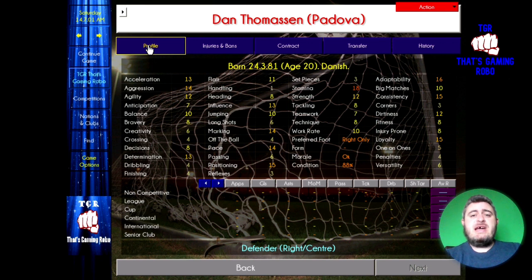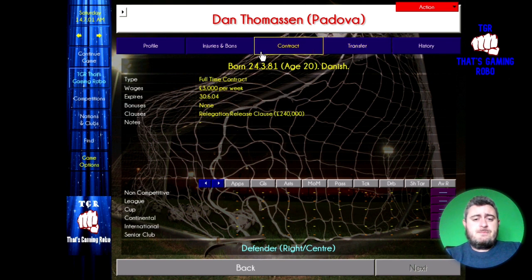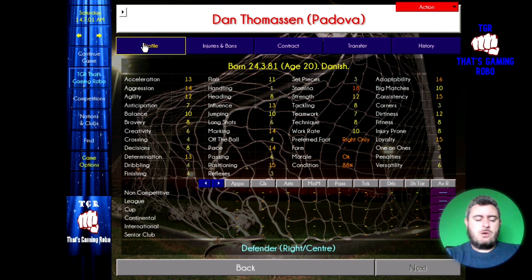The other centre-back is Dan Tomasson. Dan is 20 years old, playing at Padova — they're two or three divisions below Serie A in the Italian league. Dan is valued at just under half a million pounds and getting paid £3,000 a week. The relegation release clause is there, but I personally wouldn't take any notice of it, because Padova are so far down they're not going to hit the lowest division. Dan's potential ability is 165, so like Per, they can both turn into fantastic central defenders for your team.